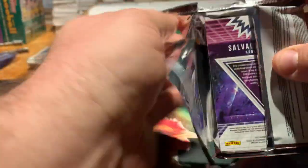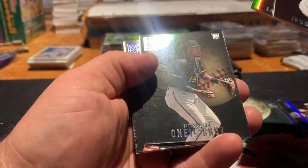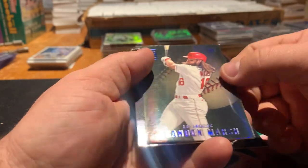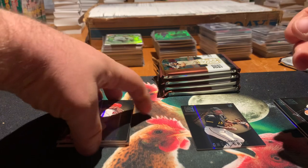Pack two. Jesse Winker. There's Jazz Chisholm — base. O'Neal Cruz — that's a nice card. There's a Brandon Marsh Rookie Blue, which we don't have. And a Salvador Perez Big Bang. Cool.